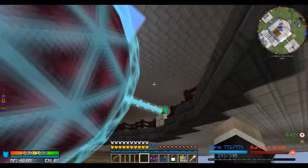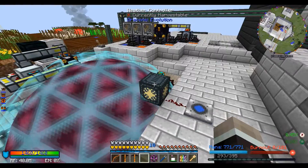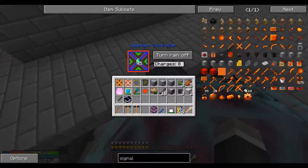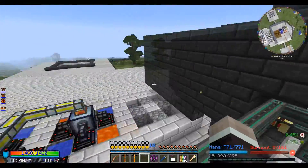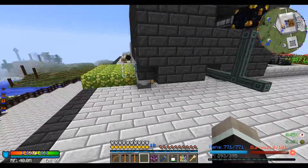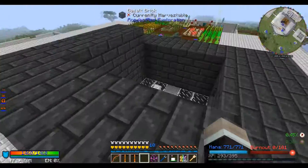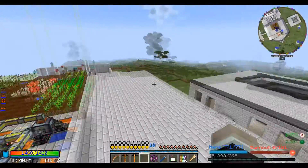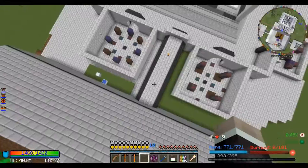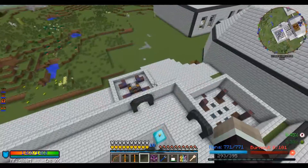Oh my god, this thing always scares me — especially loud through headphones. I have a weather controller set up here as well; it's surprisingly cheap to run but as with Draconic Evolution's theme, it's overpowered for the cost. I don't really use it anymore — I mainly used it to spawn extra ore sheep to grab in safari nets to get more different types of ore sheep.